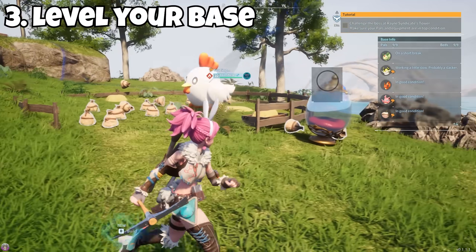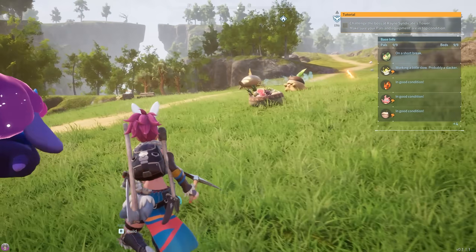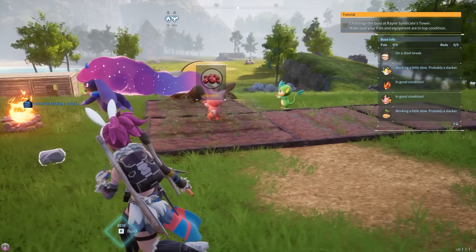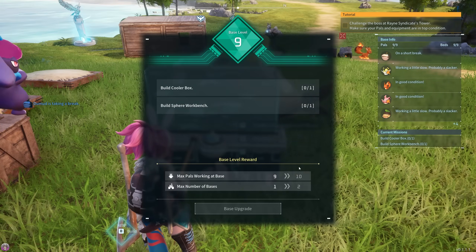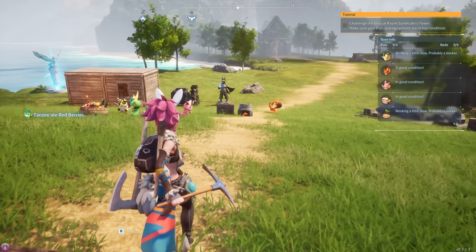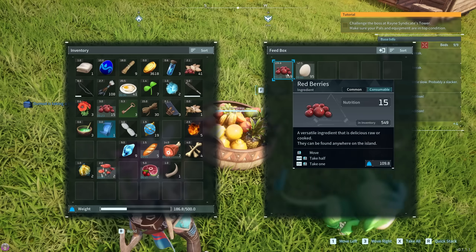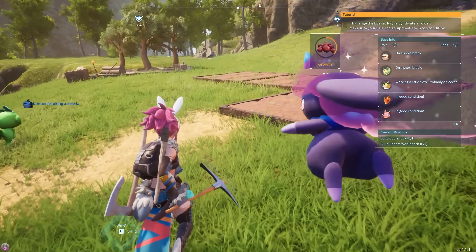Once you've found a nice spot for your base, I'd recommend leveling it up a few levels before venturing off and exploring too far. The reason for this is you'll get more pal slots, meaning more pals and more work they can do, so when you're ready to head out there's work going on behind closed doors. Another base tip is placing two to three farms — this is more than enough that you won't have to worry about your pals going hungry, and you'll get spare berries which you can eat or cook so you never run out of food.